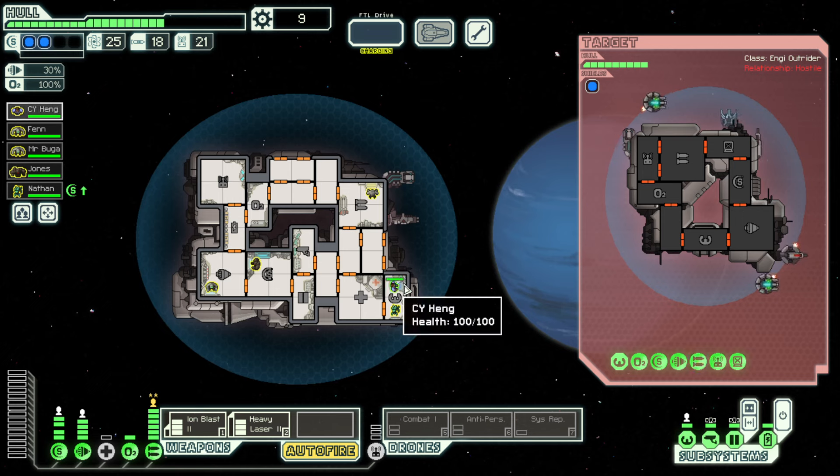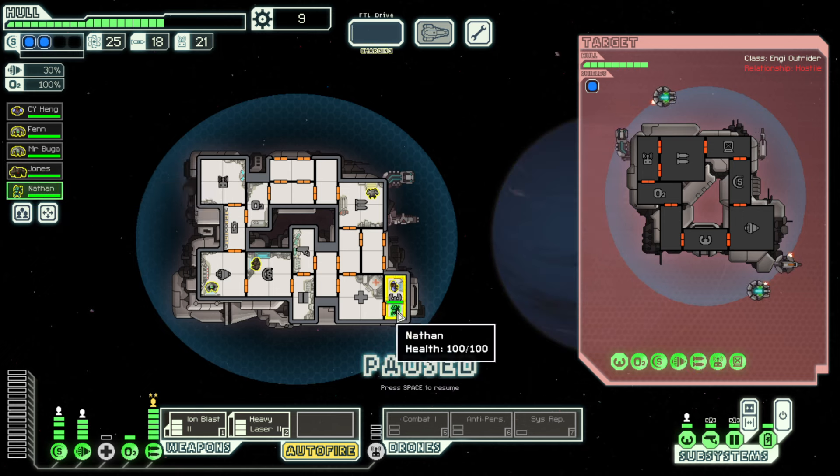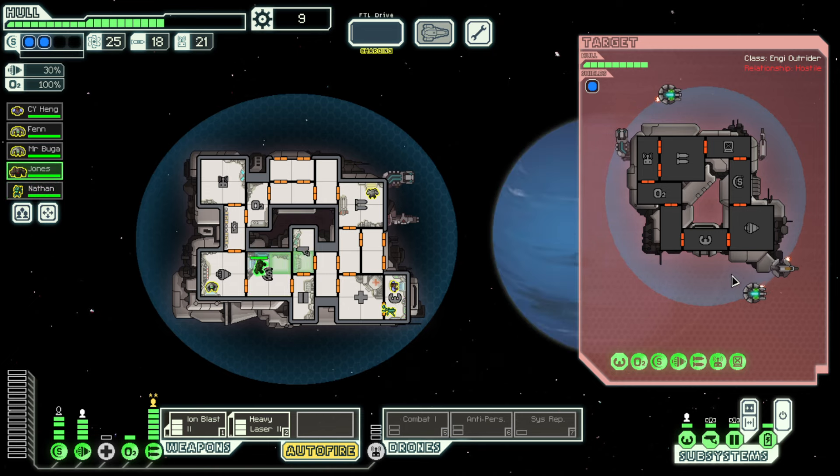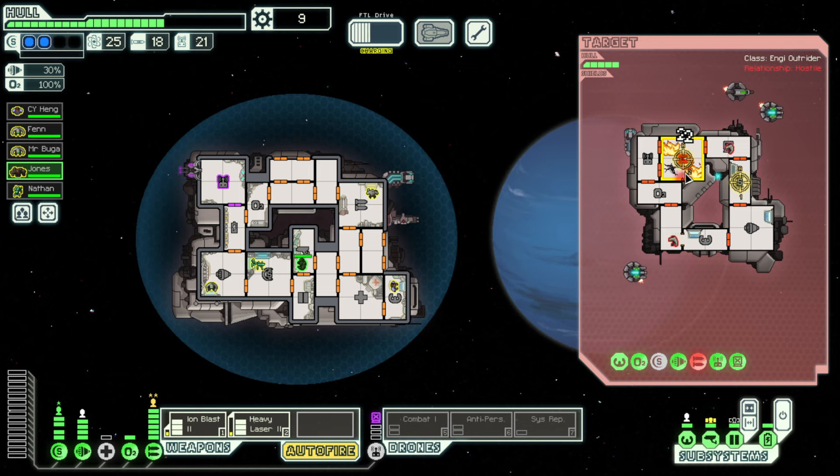I'll side with the fugitive and fight the enemy ship. That's fantastic because you're a better shield operator than our rockman, which means our rockman can go elsewhere. They hacked my drones — whatever will I do? Let's just absolutely crush their weapons.